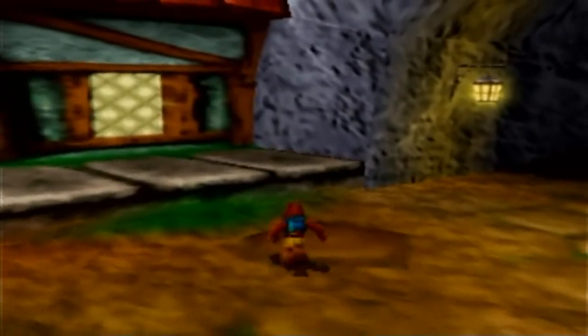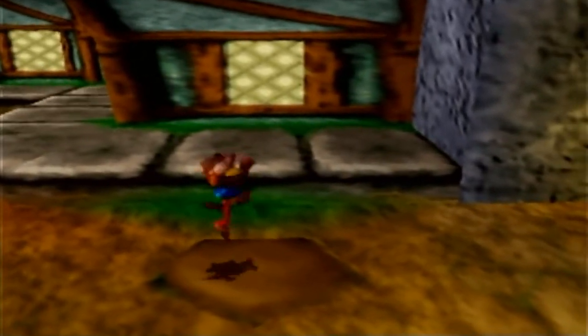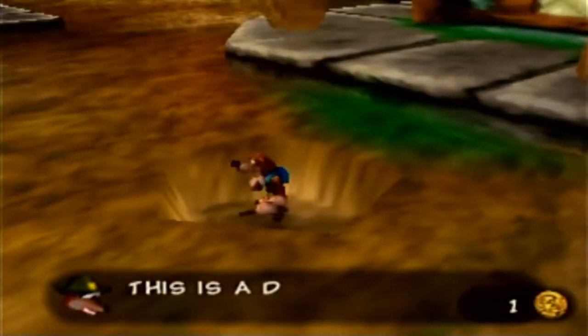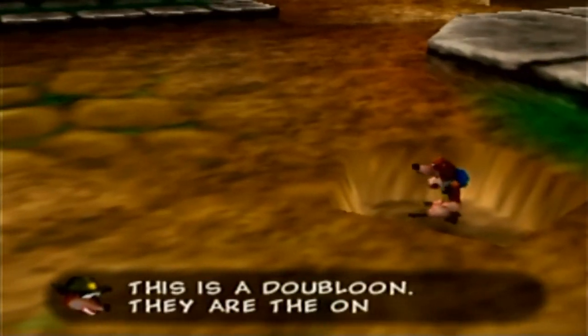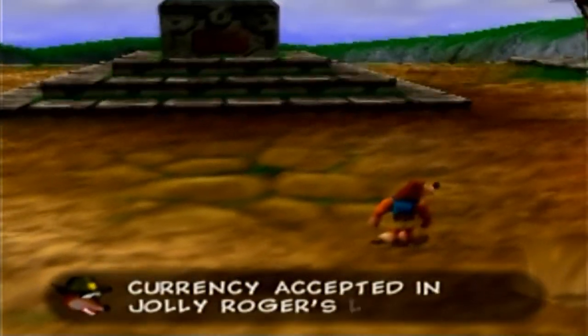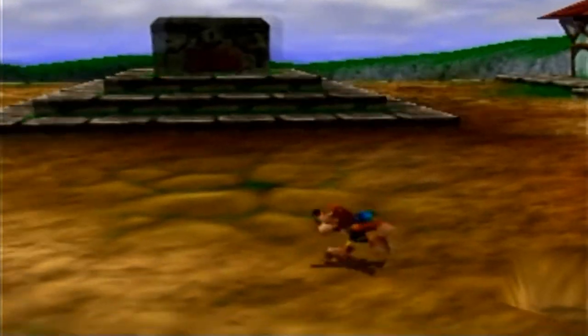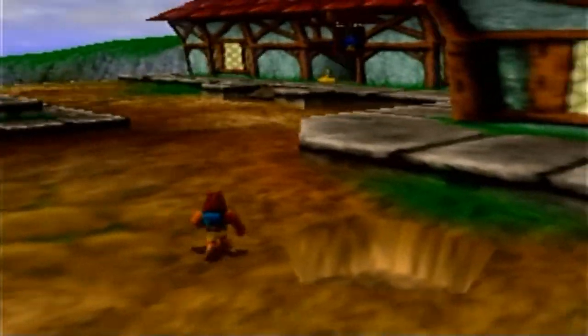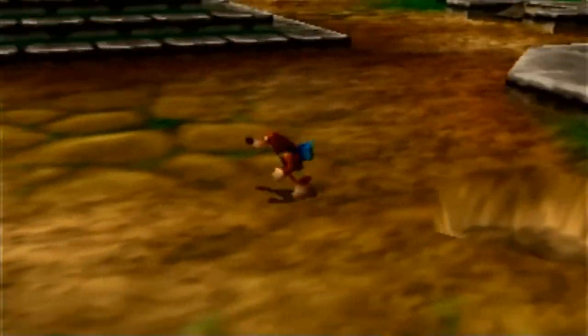Anyhow, let's explore the town. There are a couple of these weird stones you can see on the floor — we can pill drill them. This is a doubloon! They are the only currency that is accepted in Jolly Roger's Lagoon! So there's a new currency to collect. These doubloons are scattered around town and we're going to have to pick them up if we want to be able to do stuff around the town.